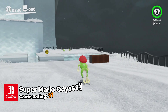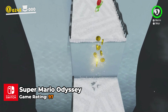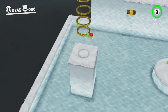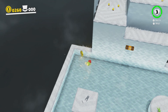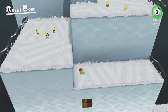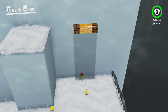Super Mario Odyssey revolutionizes the series with the introduction of Cappy, a sentient hat that allows Mario to take control of other characters and objects, providing a fresh twist on the classic Mario formula. This mechanic not only diversifies gameplay but also deepens puzzle-solving elements, as players must strategically use the abilities of various captures to progress through new and imaginative environments. The game spans multiple unique kingdoms beyond the Mushroom Kingdom, each offering distinct challenges and aesthetics.